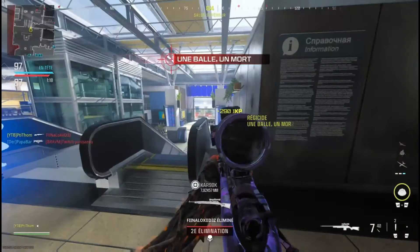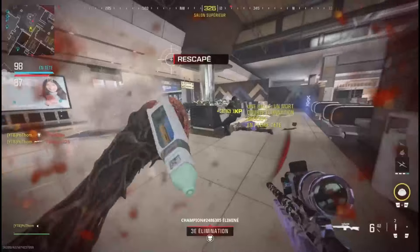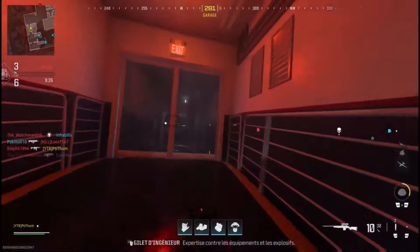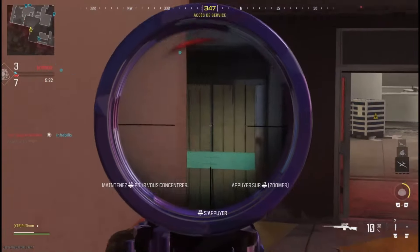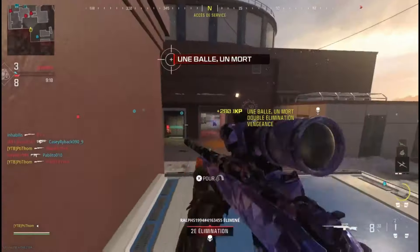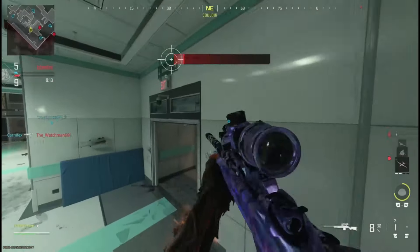The first is the SPR208, a tactical rifle which has a similar function to its competitor, and it has of course the closest statistics. These two weapons share the common trait that they can both one-shot to the head, the torso, and the waist.